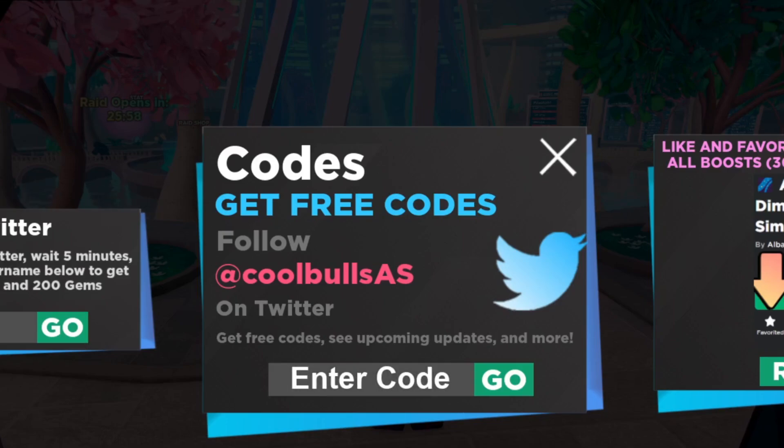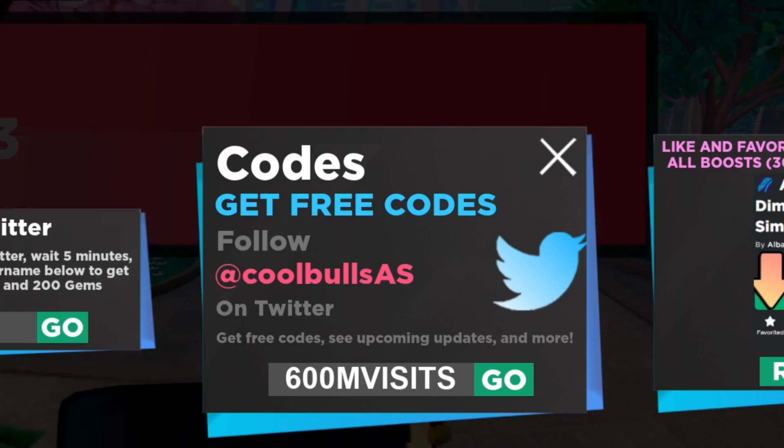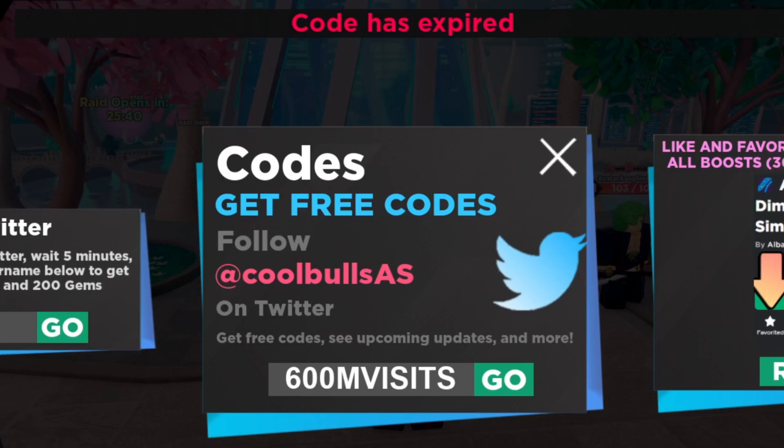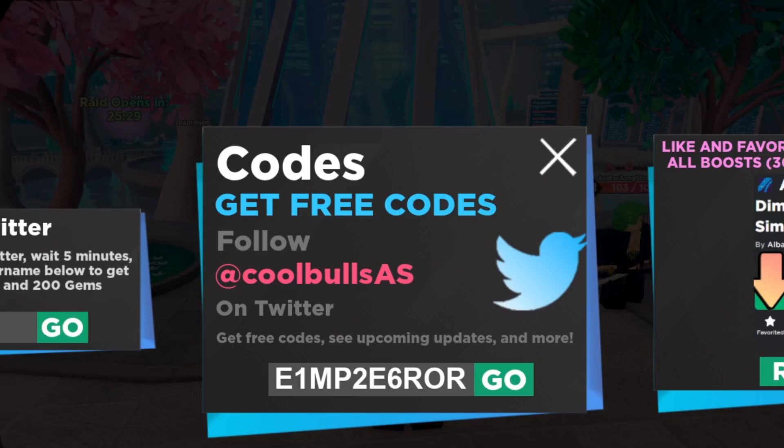Next working code is 600MVISITS — six zero zero M V I S I T S. This code should give you free gems and a lot of boosts. Let's try it — unfortunately that one is expired. So you can skip over the 600 million visits code.